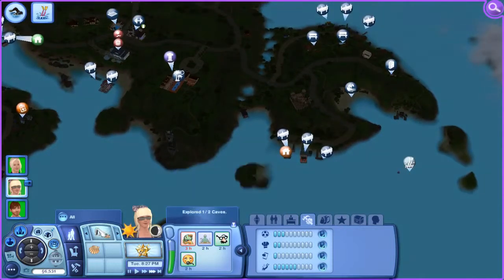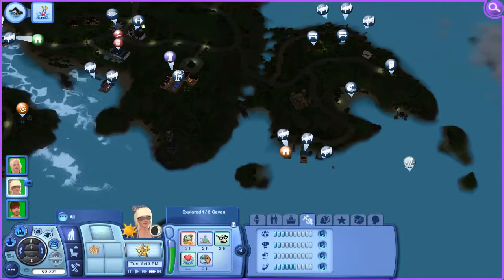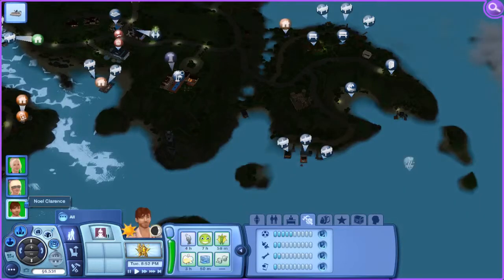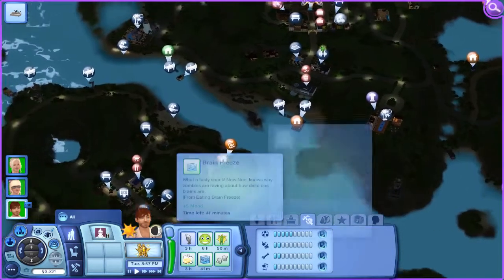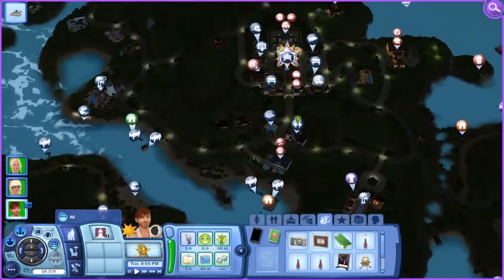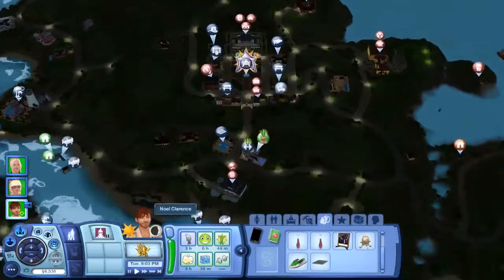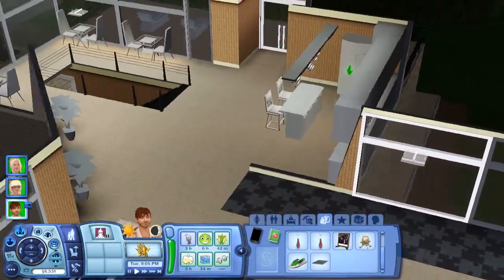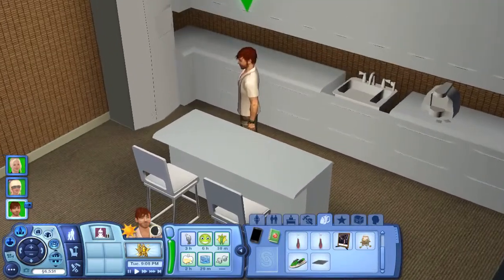If she's not fully depressurized before we get there, we can just have her snorkel a bit. Oh — brain freeze! He ate the brain freeze a la mode and he's human. That's the genuine sim logic statement of the part because that really doesn't make sense.